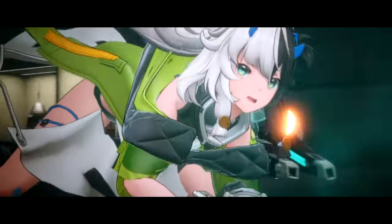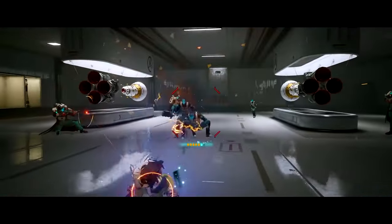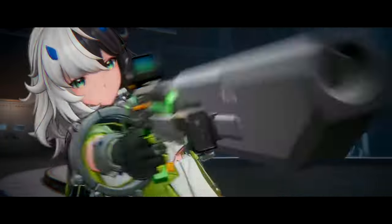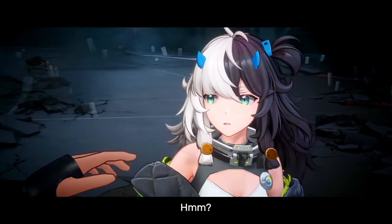Greetings everyone. In today's video, we'll be taking a look at the newest character release with the Skyward Blaze update, Ichil the Cub. Ichil is a kinetic sub DPS sustain unit. She belongs to the shotgun wielding class of characters and specializes in minor crowd control and healing.